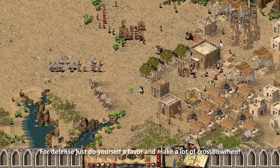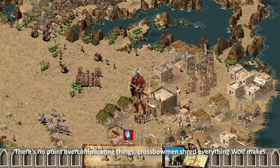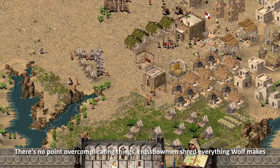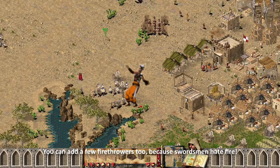For defense, just do yourself a favor and make a lot of crossbowmen. There's no point overcomplicating things — crossbowmen shred everything Wolf makes. You can add a few fire throwers too, because swordsmen hate fire.